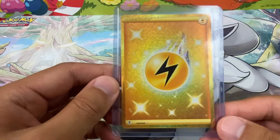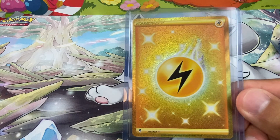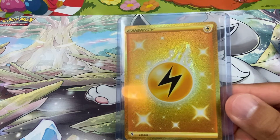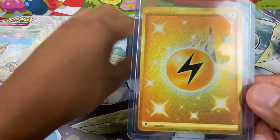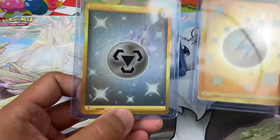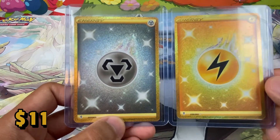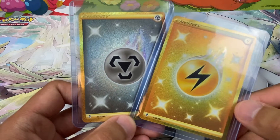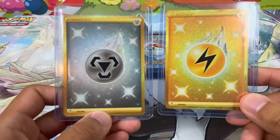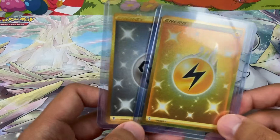I love this card, the background on these types of cards is just so cool and the way it shines. And here we go — our secret rare Lightning Energy, pulled from the Evolving Skies booster box, I think. Right next to that is a Metal secret rare. Metal and Lightning secret rare energies — I think it would be so cool to have a full collection of secret rare energies. That would look so nice. So far I've got two.